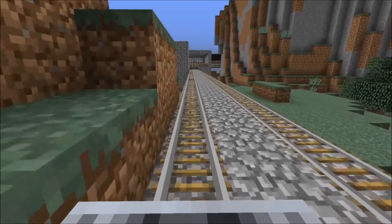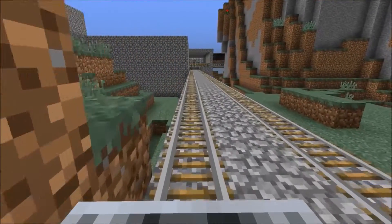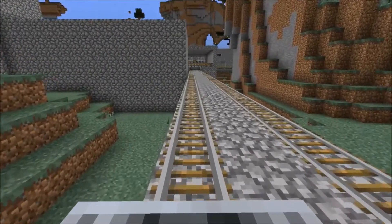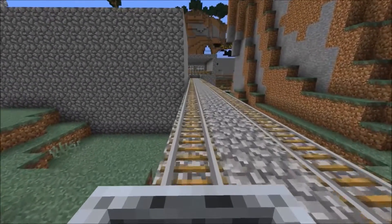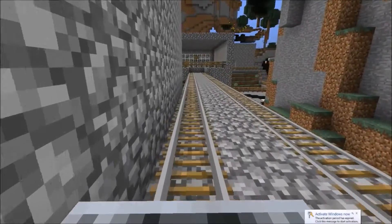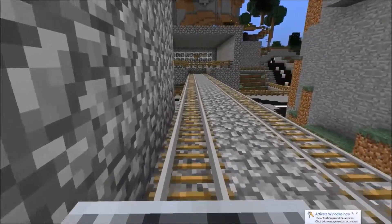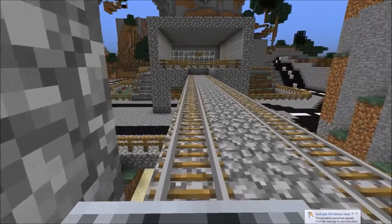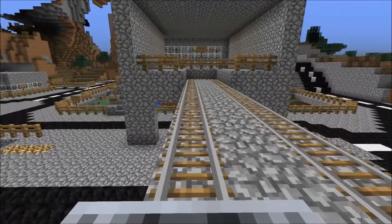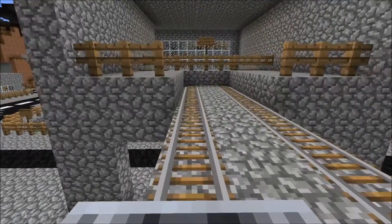You can now clearly see Greenfields which is just in front of us. You can see the road which goes underneath the station now. As we approach, there are no connections at this station.